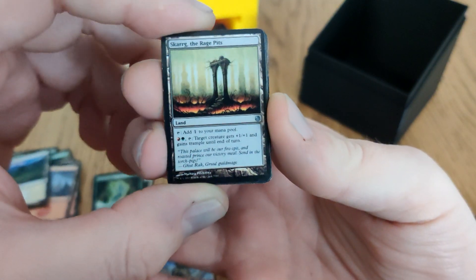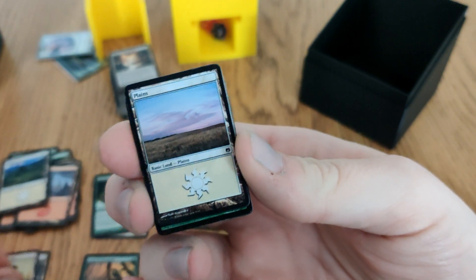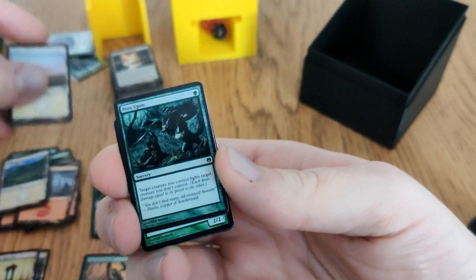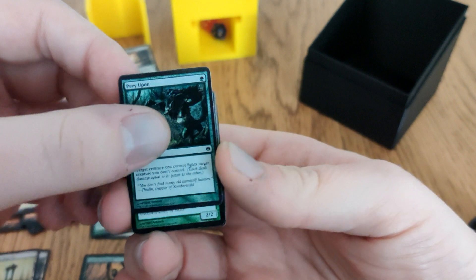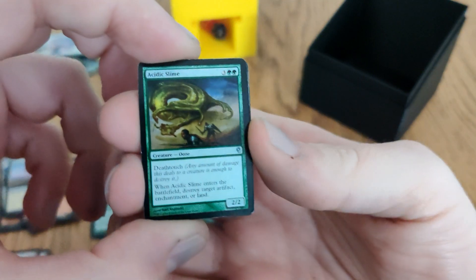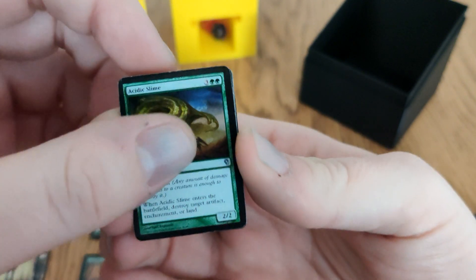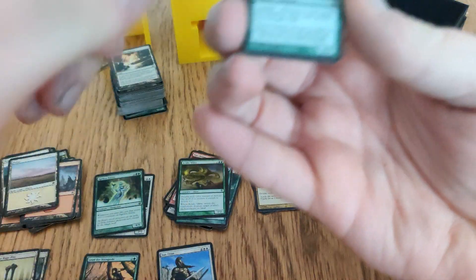Skarg the Rage Pits: tap, pay one to give something trample — actually decent, I might run that in other decks. Prey Upon: target creature you control fights target creature you don't control — close enough to interaction. Acidic Slime with deathtouch: destroy target artifact, enchantment, or land. I had land removal — did not know that.